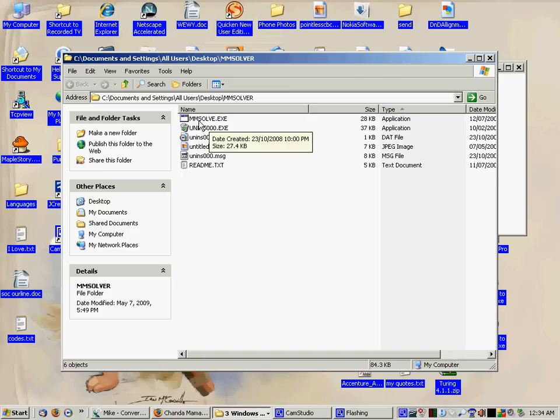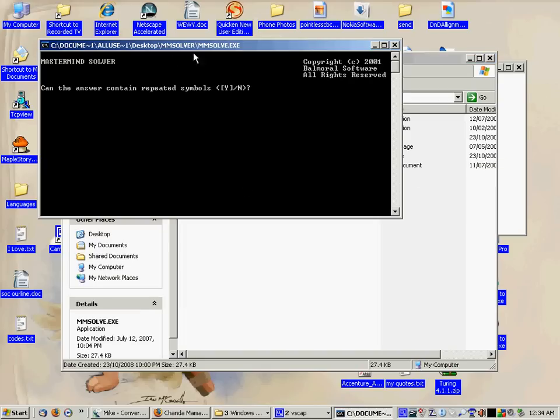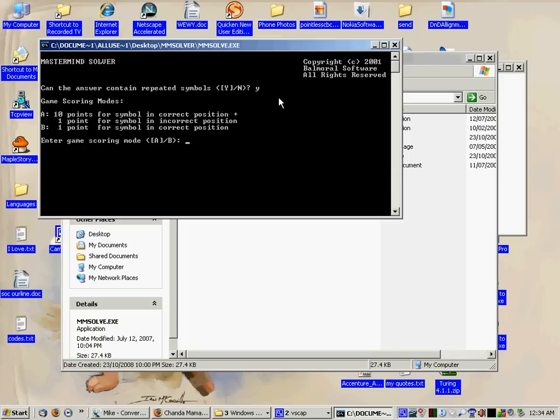First of all, you double click on this and it pops on the screen. Your settings for every mastermind game are: yes it can contain repeated symbols — click Y and then enter. We are in game scoring mode A, length of words is 4, alphabet size is 4, and this is your possibilities.